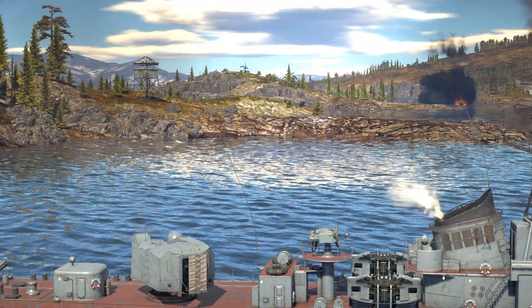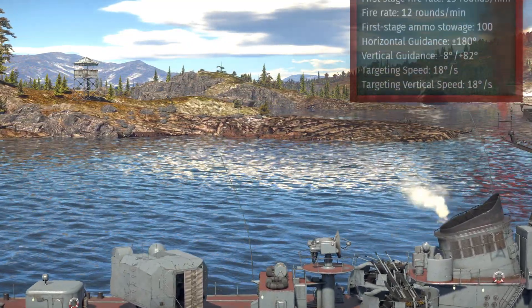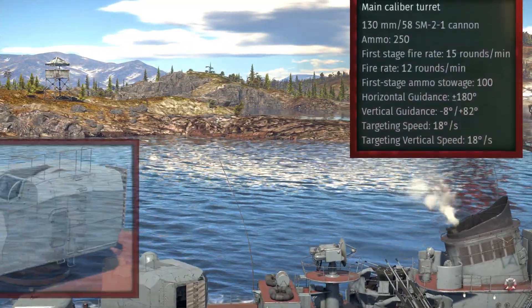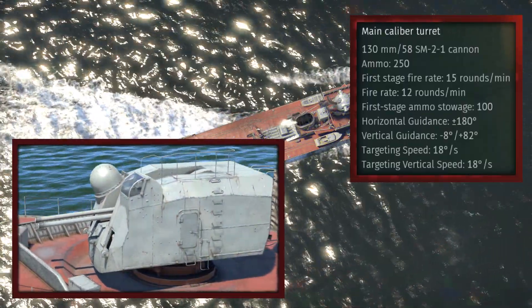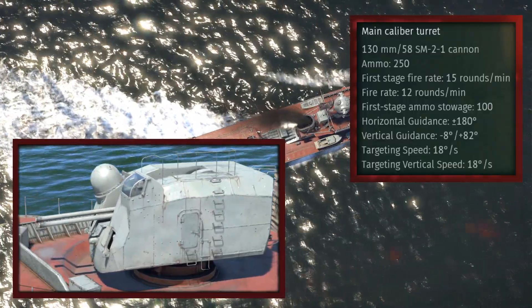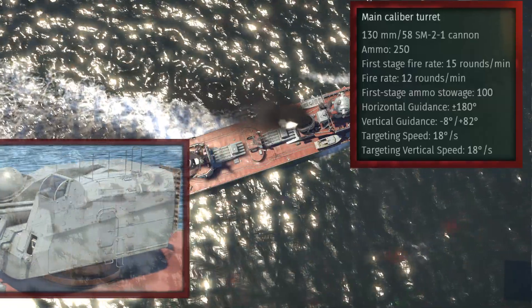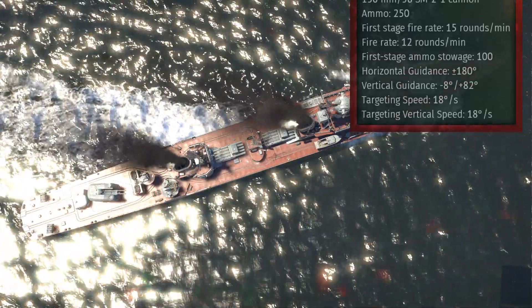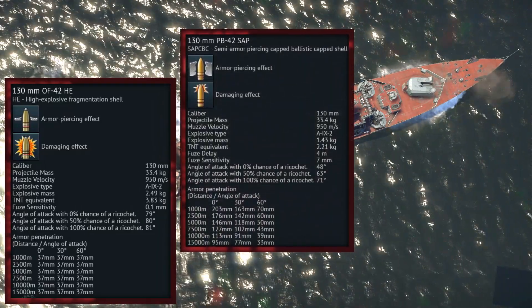To begin with the weaponry of the Project 41, the main calibre armament consists of a pair of dual 130mm turrets, which have a fire rate of up to 15 rounds per minute when using the first stage ammunition, and then 12 rounds per minute once the first stage ammunition has been expended. Ammunition options include high explosive rounds, semi-armour piercing rounds, and HEVT.